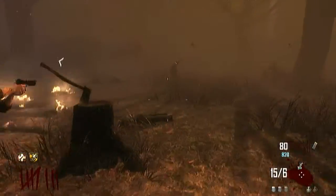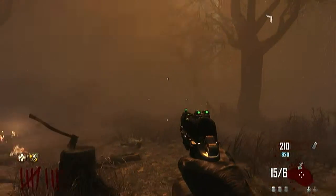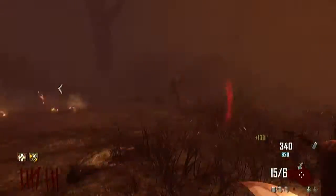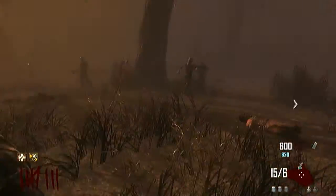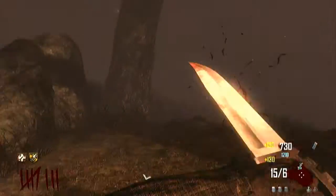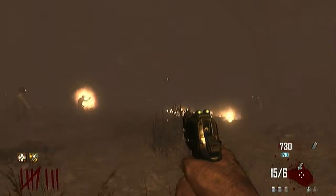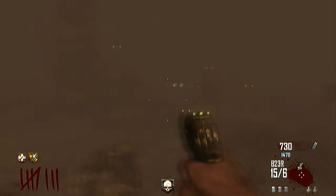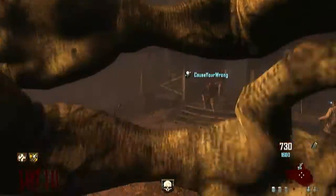Basically it's a one-hit knife on zombies until round 10, so all the way up to round 9 you can one-hit zombies. For those things that fly in the air, it's a 3-hit kill. We got an insta kill here, so it's not amazing, but it is pretty helpful through those first rounds.